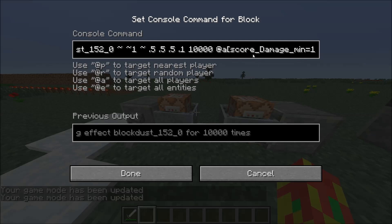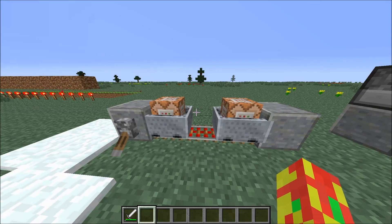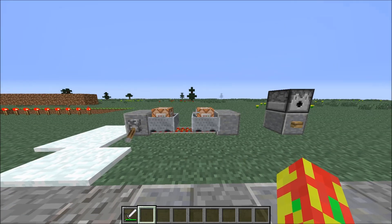It's doing this to all players whose score 'damage' is a minimum of one. What 'damage' is, it's an objective — I created it using: scoreboard objectives add damage stat.damageTaken. So every time I take damage, that score becomes one. Basically, it's saying: run that particle effect on everyone who has a score of one on that objective — so every time I take damage, run it on me.